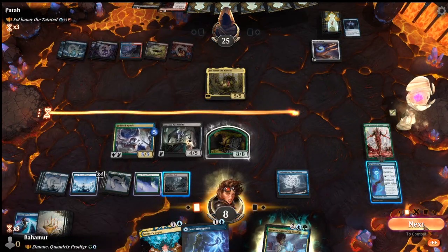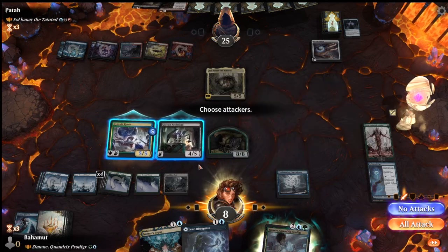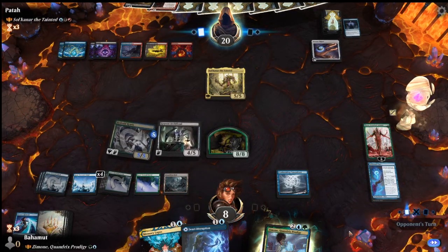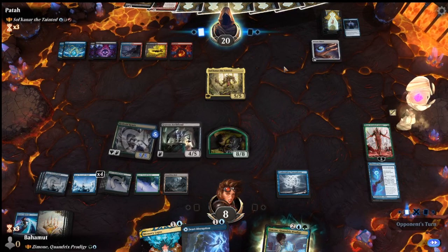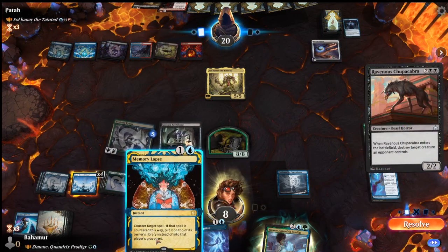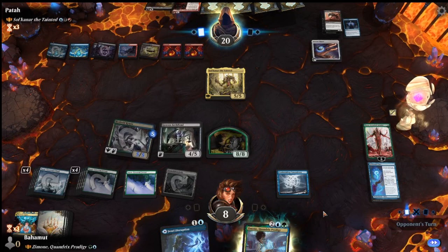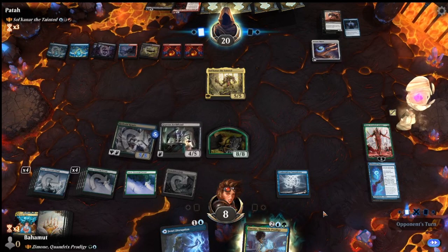I'm just going to attack with one creature here, just in case, because we're still at 8 life. I don't want to die out of nowhere from removal plus a commander trigger. And there is a removal - we counter it with Memory Lapse. But there's a second removal we have no mana for, though we have Dwarven Disruption. It's going to cost exactly 5. They go for Nissa because it's our win con. They finally drain us, but they could have drained us two more times before and chose not to.